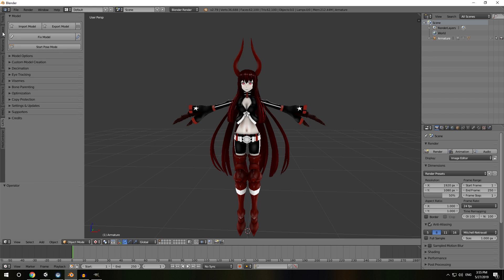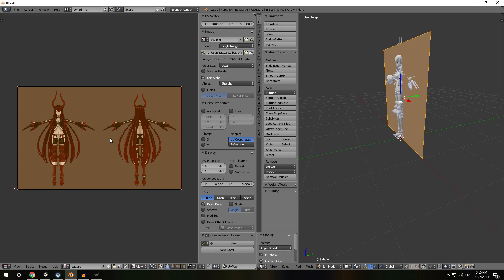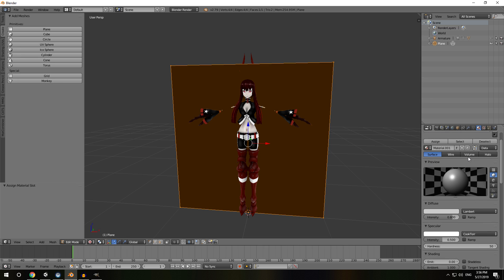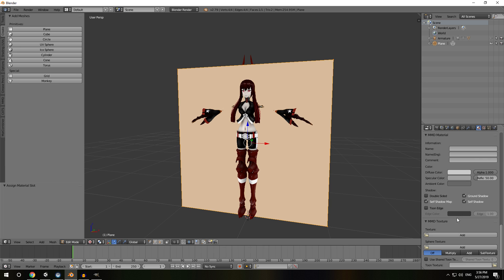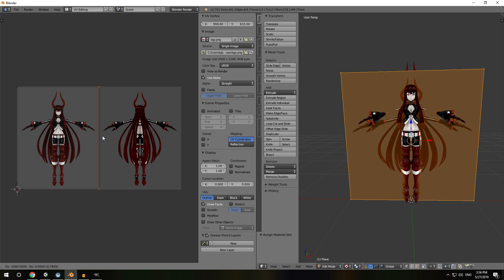To get started I'm just gonna create a plane. Here I've got my plane and we're gonna UV unwrap that and go over to UV editing. Here I've pumped in my lovely texture that we just made. We're gonna assign it a material and make it shadeless so I can actually see what I'm doing, and give it my lovely texture. Move that to the center.